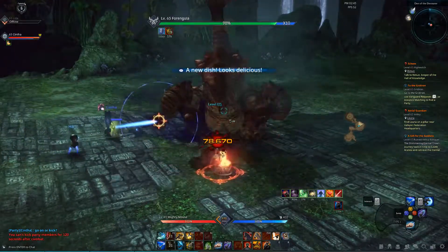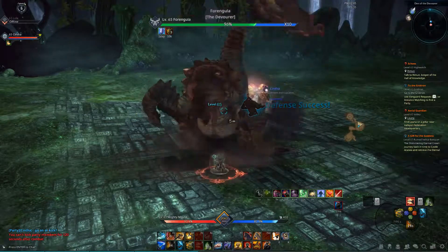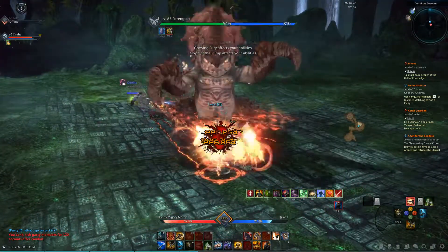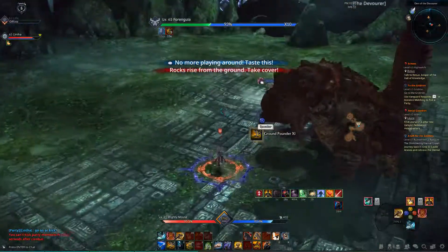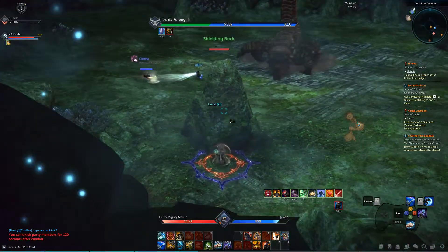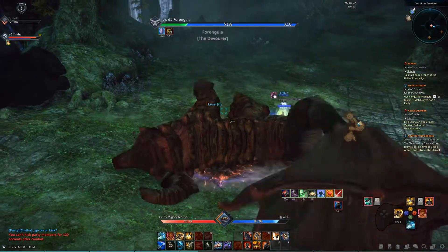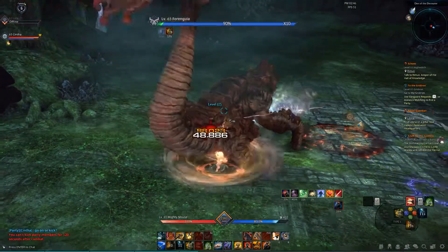So this is the second boss of the dungeon — the dragon-looking thing. He's pretty simple as well. He has a front swiping attack for the tank and a back swiping attack for the DPS classes. He also has a spraying attack, and he has this mechanic where if it tells you to take cover behind a rock, you definitely want to do that because he's going to come charging at you and knock himself out on the rock. If he hits you, it can do major damage and could kill you.